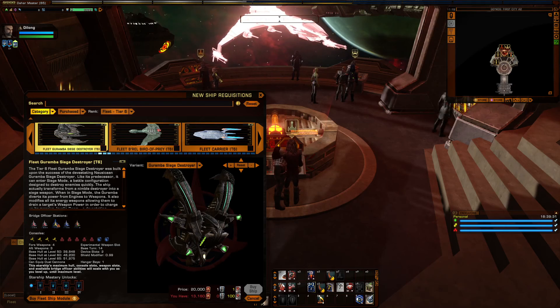This is why I don't do scripts — the Rage, the Anger, the Fury. And so this brings us to Tier 6: the Colossi Siege Destroyer. And if anything, it looks even more evil. It's basically the Klingon Galaxy Axe.